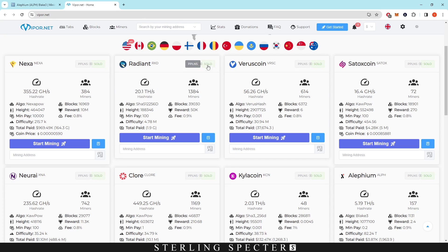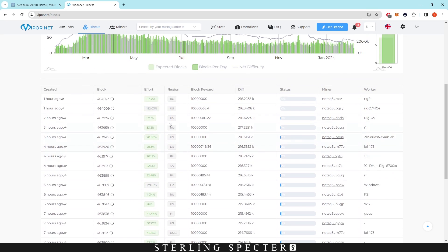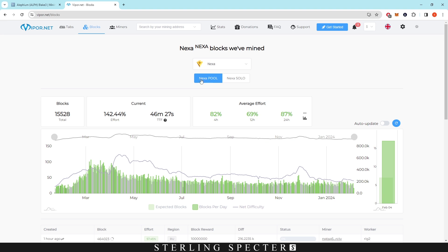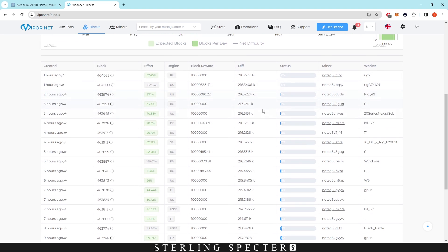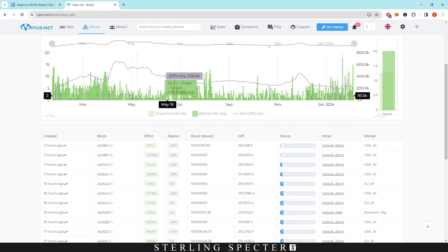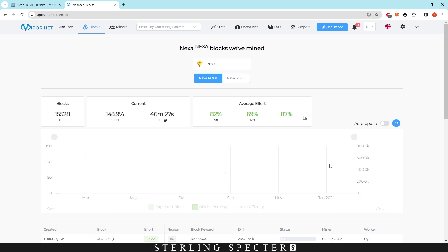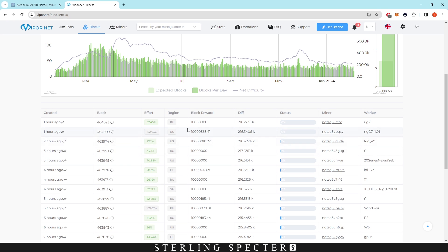Looking at the blocks tab, you can see all pool blocks being found versus solo blocks. Pool blocks come in much higher volume compared to solo blocks — there are far fewer solo blocks. So pool mining generates significantly more frequent blocks due to the combined hash rate, while solo mining has less volume but each block goes entirely to that individual miner.